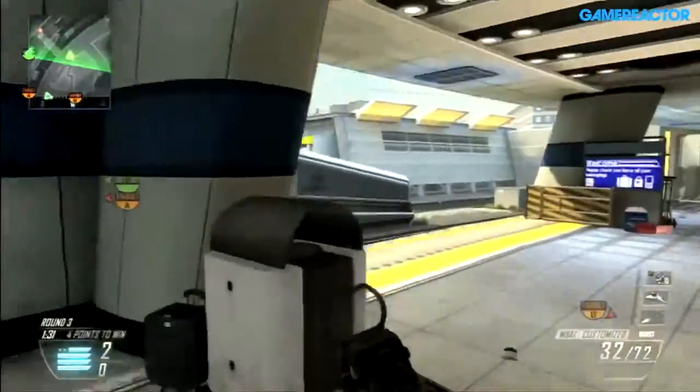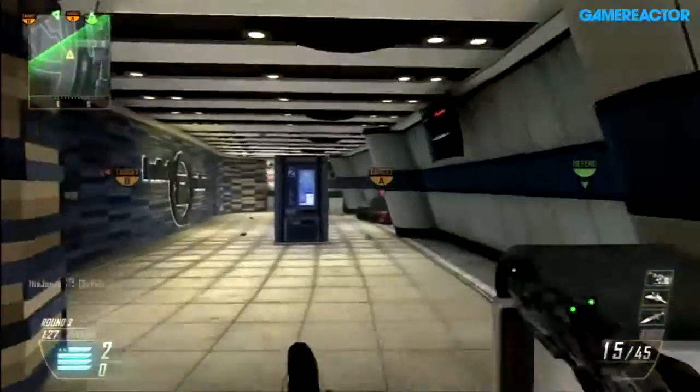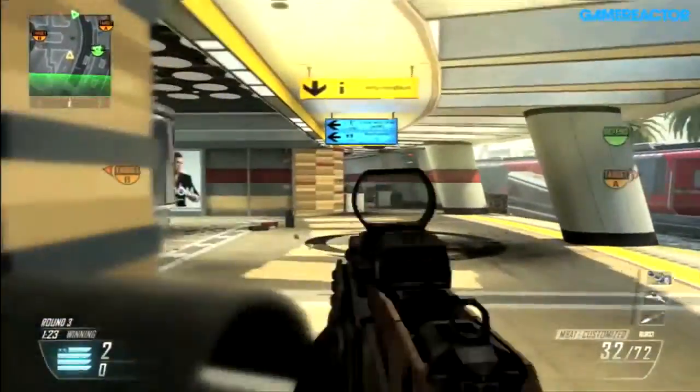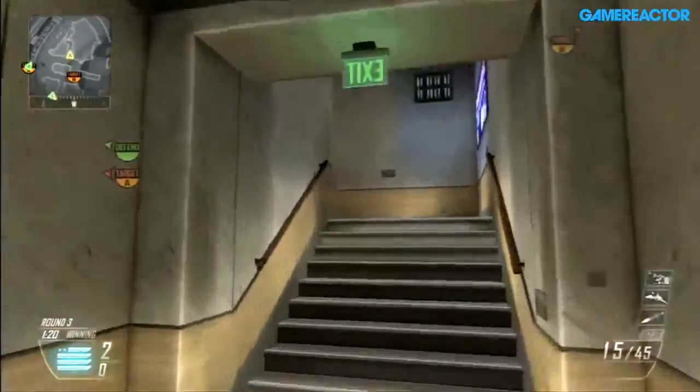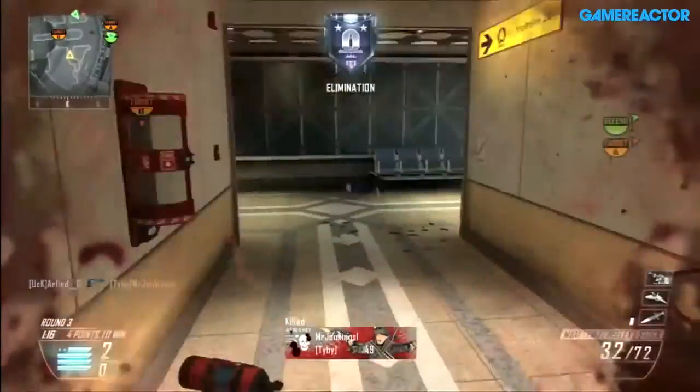He sees something on the UAV, which is interesting — still playing Search and Destroy. When you're playing public, a UAV will get you a win time on this one. He sees a couple of dots on the map, moves up to the catwalk — can he connect with a kill here?